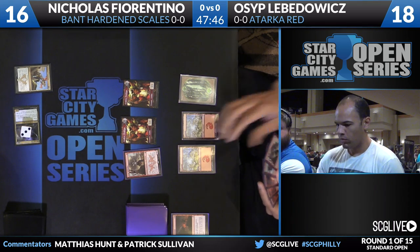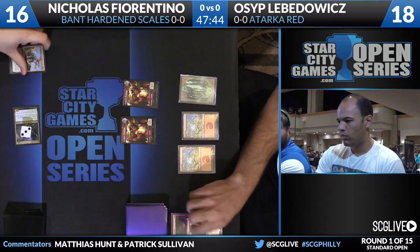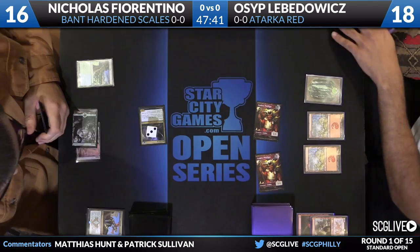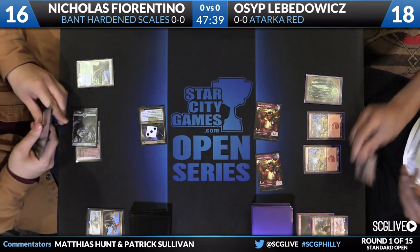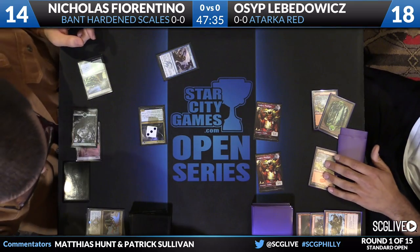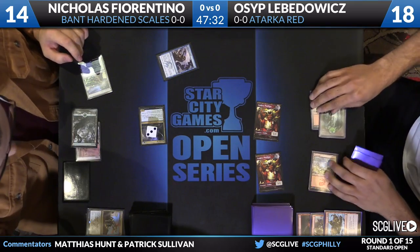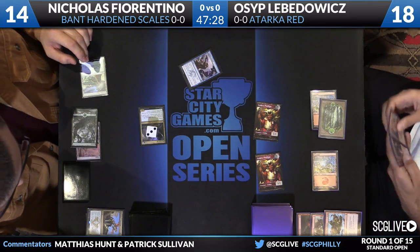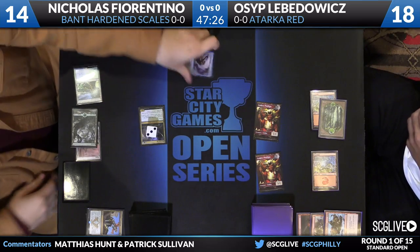We see Dromoka's Command from Nicholas — looks like it's going to put a counter on the Elf. The Elf will fight down Zergo Bellstriker. Now Osip's allowed to attack, so it's just two Goblins that swing in. Fiorentino down to 14. He's going to go for a follow-up Portent of Betrayal or similar, but this is a Stubborn Denial from Nicholas, which keeps him off the turn three play. Osip ends up with just two Goblins at the end of the turn.